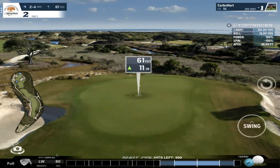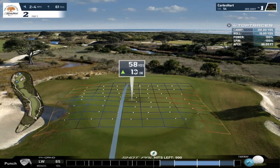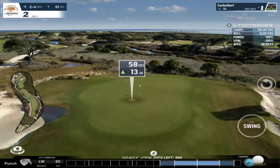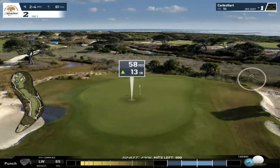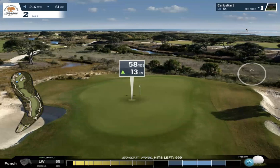For this approach, if I hit a punch I have 65 yards. To do 61, I need to carry it maybe 57–58 yards. At 58 yards, 13 inches up, this will stop just about half a yard to one yard. So if a full 10 is 6.5 yards, that gives 58.5 yards carry — meaning I need to hit about 93–94%. Let's see what happens.